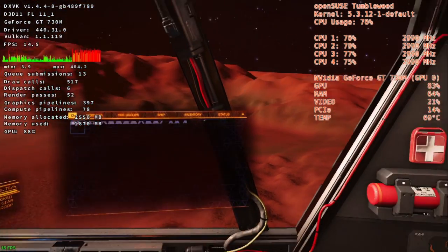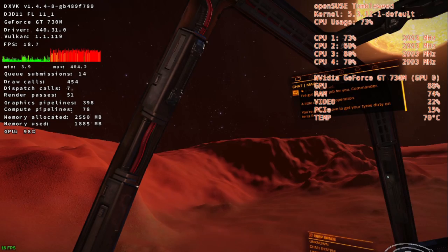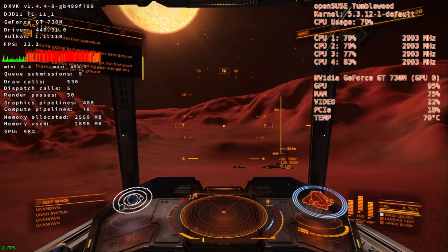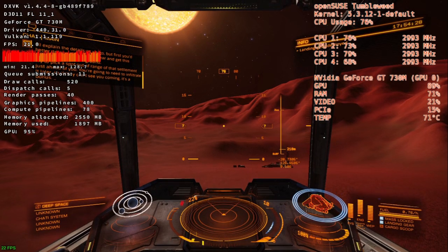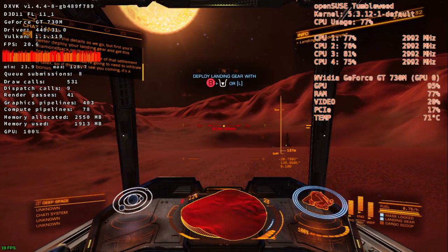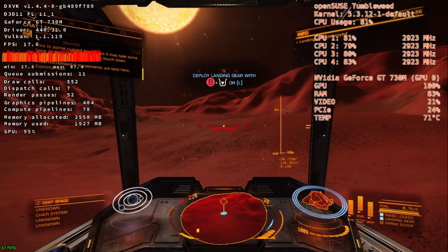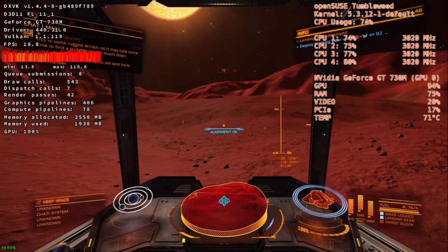Got another job for you, Commander — a little clandestine operation. You're gonna have to get your tires dirty on terra firma. I'll explain the details as we go, but first you better deploy your landing gear and get this ship on the ground. Try to pick a spot out of range of that settlement just ahead of you — you're gonna need to infiltrate it later, so if they can't see you coming, it's a bonus. Landing gear deployed. This is rugged terrain, so it may take some time to find a suitable spot to touch down. Slow, incremental movements are best here, Commander.